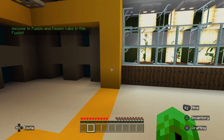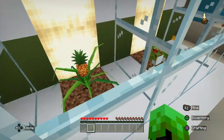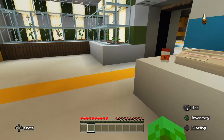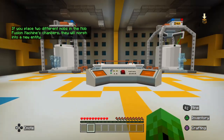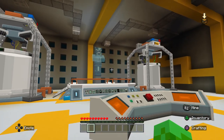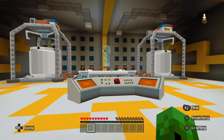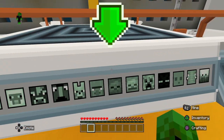Welcome to Fusion and Fishing Labs in Mob Fusion! I've already done a little bit of this but it's still sort of cool. I didn't see all this stuff. You're about to learn how to use the Mob Fusion machine. I think it's very cool that the chair spins too. If you place two different mobs in the Mob Fusion machine's chambers, they will morph into a new entity.